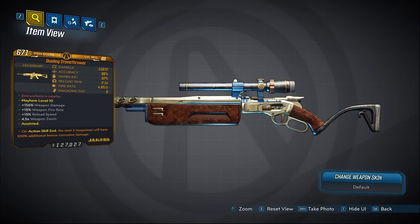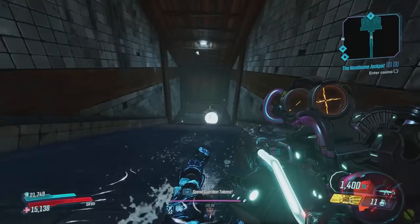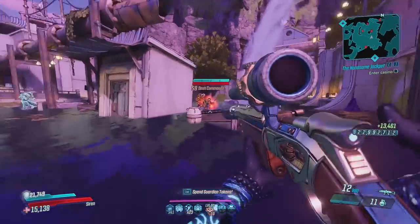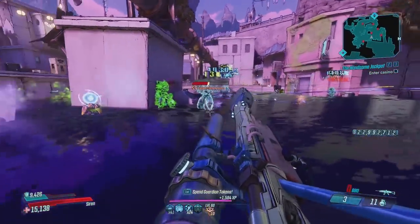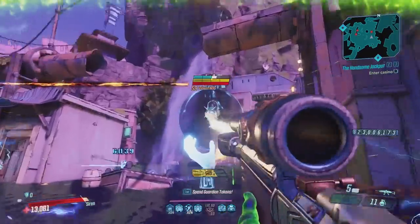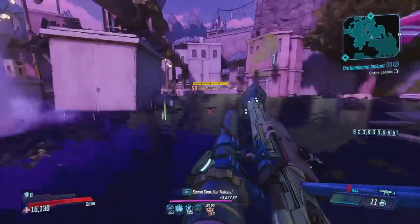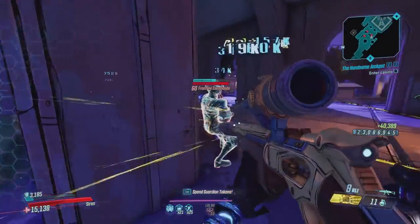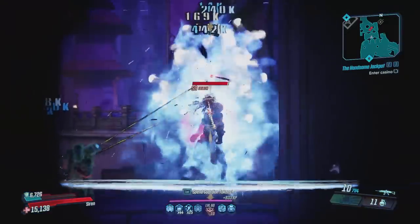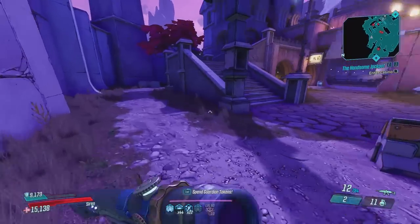Moving on we have the Stone Thrower. This is an assault rifle that drops in DLC 3 from Cormax. He is located at the Asphalt Peaks at this location on the map. Once there just slide down and you can farm him to get this weapon. This assault rifle is very similar to the Clairvoyance. When you hit body shots, bullets will ricochet to nearby enemies, but when you hit critical hits it does not — very odd considering it is a Jacob's weapon. So when dealing with more than one enemy, hit body shots for those ricochets, and when dealing with single targets go for critical hits since you will do a lot more damage. However Amara does have Indiscriminate, so with Amara just go for crits all the time. Regardless, this weapon performs really well on Fl4k and I would suggest the 100% elemental anoint if possible.